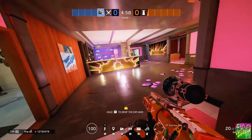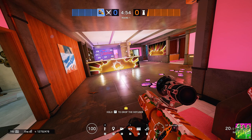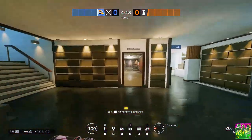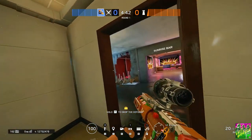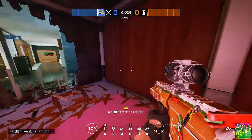From here they could just push in and plant inside Sunrise without anyone to contest them, wrapping it up in absolutely no time. Very smart to take the kitchen as soon as he did, with the help of his teammate who droned it.